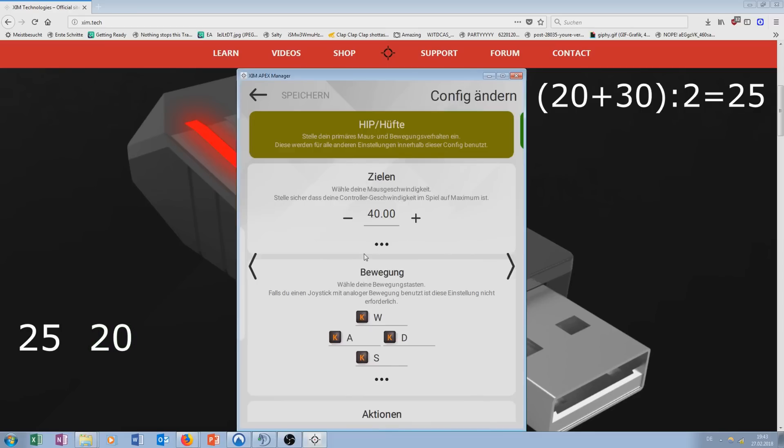I continue to do the same with the middle and lowest sensitivity — so 20 and 10 — and write its result to the right side. My new values are now 15, 20, and 25. As you can see, the difference between the three sensitivities gets smaller with each iteration, which means we have almost found your perfect sensitivity. As before, I am testing each of those three sensitivities to determine which one gives me the best tracking and accuracy.